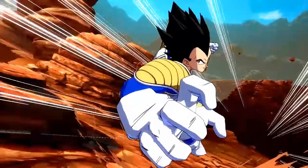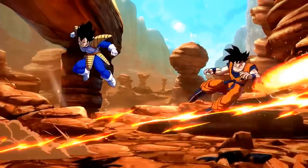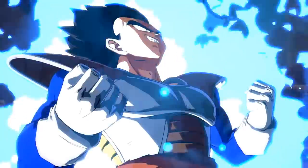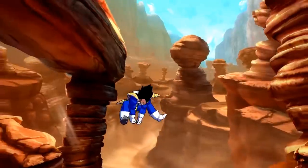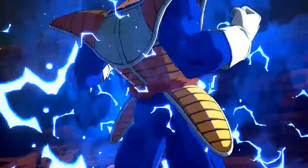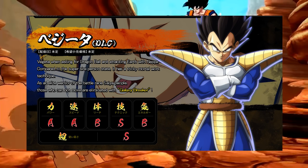Moving on to Vegeta, there's actually a lot here to be interested in terms of gameplay. The information we have is that base Vegeta likes to use tricky powers and techniques in battle compared to his Super Saiyan form. Usually when they emphasize technique, the character ends up being very special-oriented — Beerus and Krillin are good examples, both characters that really like to implement their specials into their combos. I actually really like that angle for Vegeta. His stats show power A, speed A, reach B, energy B, and ease of use S.